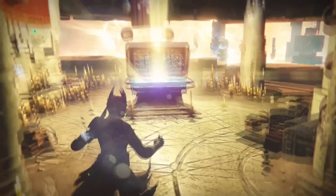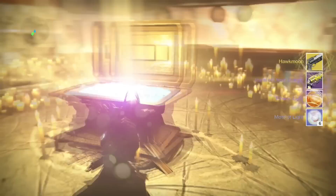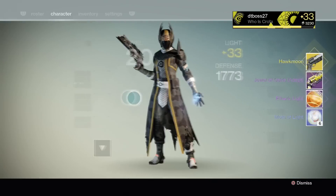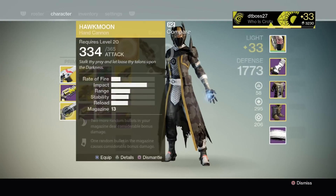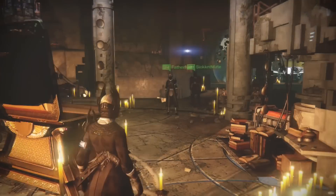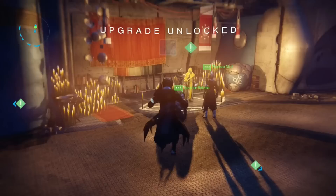Hey, what's going on everybody, this is TriggerPH and we got some Trials of Osiris. I was only able to get two runs this week, but from the first one I got a Hawk Moon and a Jewel of Osiris adept with void burn, which was pretty cool. Then the usual etheric light and some mote of lights or something. I was only able to get two this week because I was pretty busy.